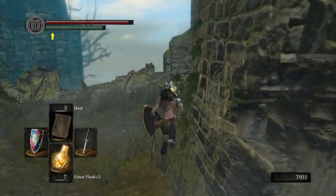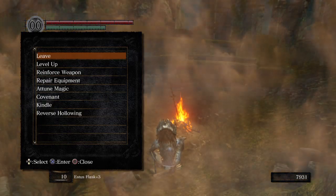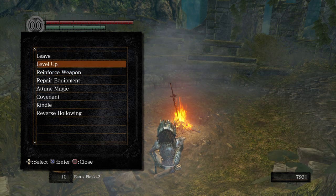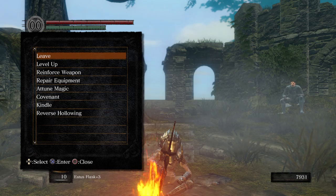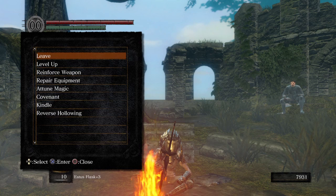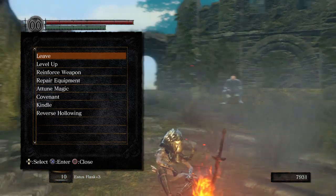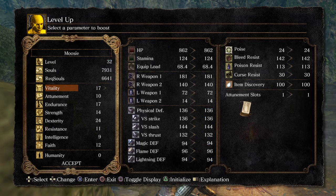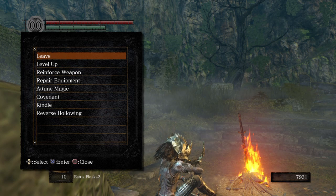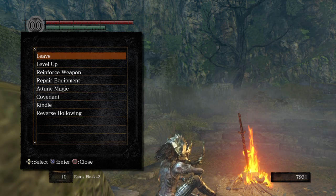Boom — Estus Flask plus three. Well, that's going to be the end of this episode. Hopefully you guys enjoyed watching me die over and over in the Great Hollow and Ash Lake. I know I enjoyed it — I didn't enjoy that one death where the game quite literally cheated me into falling down. But other than that, it was a good time. Dark Souls has its quirks that you kind of have to learn to live with — not all those quirks are super fun. But for the most part it's a fantastic game and I'm having a good time with it. When we come back next time, we'll probably run around Firelink Shrine, talk to some NPCs, and then go into Darkroot Garden. Hopefully you guys are enjoying everything — I'll see you in the next video.